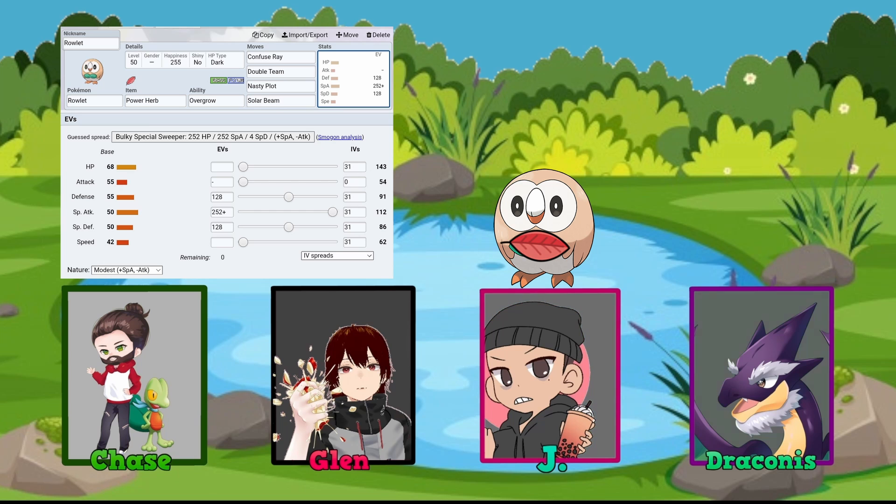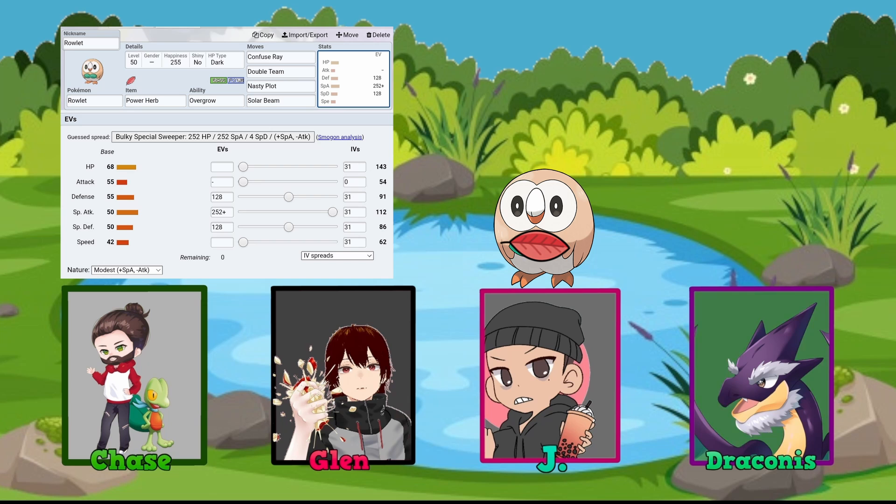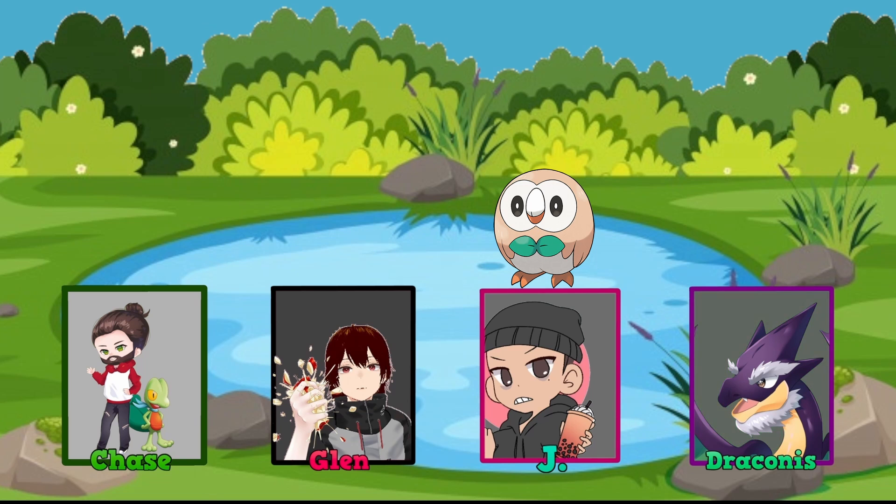Jay wanted a different route from the physical attack builds typically seen on Rowlet. The hosts agree it's unique. Rowlet's move pool leans physical, so finding special moves including Nasty Plot is impressive. The key insight: Rowlet's Attack and Special Attack are only 5 points apart, so opponents expecting a physical wall could be completely blindsided by a Nasty Plot-boosted special attack.